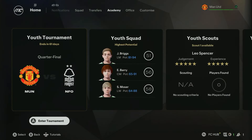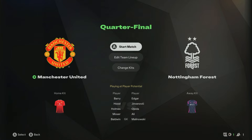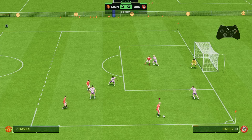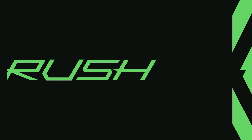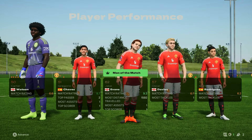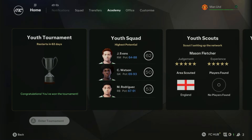With three-minute matches, the tournament will take you about nine to ten minutes in total. Then the Scouting Network achievement will take an extra few minutes, so to get both of these it should only take about 15 minutes in total.